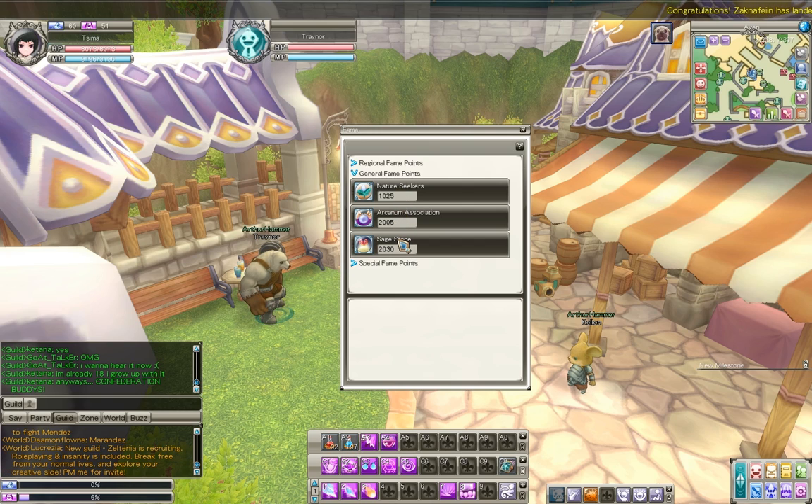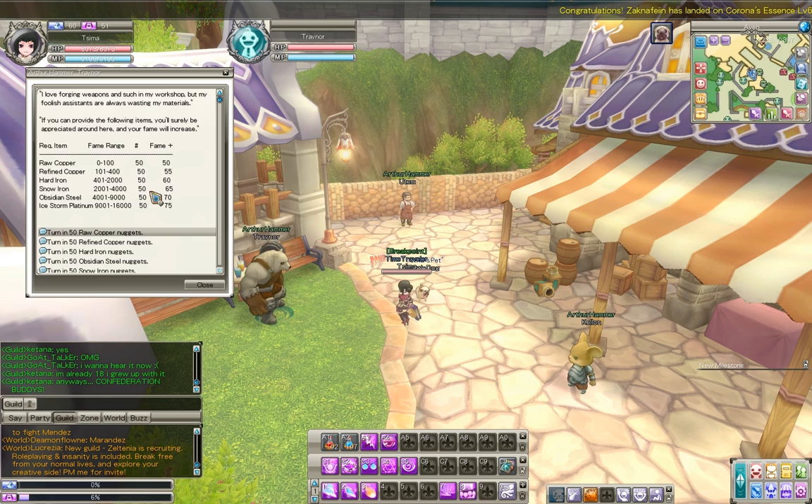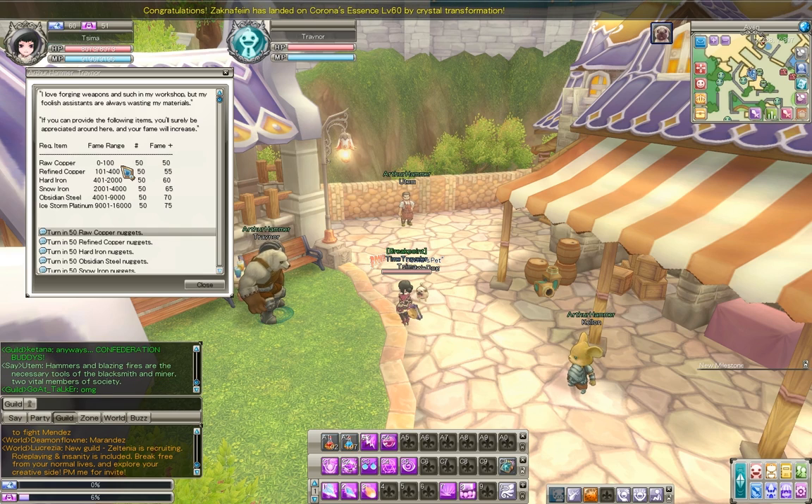These two came from trying to get my Rainbow Onyx set. The thing to keep in mind is there's an ambiguous translation, and it's right here where it says fame range. That means that is what your fame needs to be currently, right now, in order for you to turn in that respective item. If we want to turn in raw copper, we have to have a fame range from 0 to 100. If it's more than 100, we can't turn in raw copper anymore.